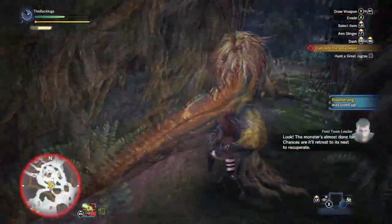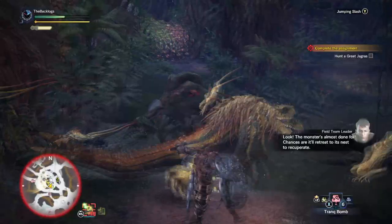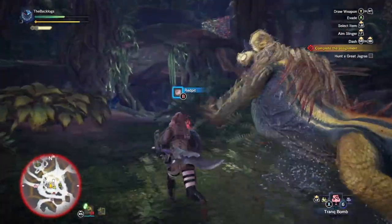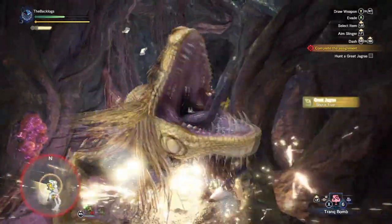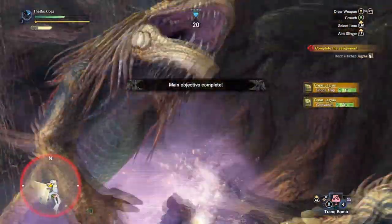Oh crap, there it is! That's the tell! Alright, just gotta find a way to get him to trip over this shock trap I've got prepared. You can bet that he's running back to the Jagras lair, so if we can surprise him there, we've got him. Say cheese! Now just hold still for a minute. There we are. And breathe deep. And there you go.